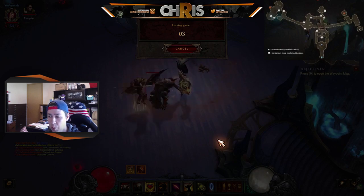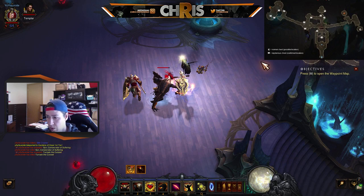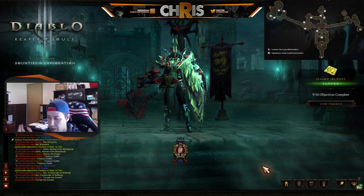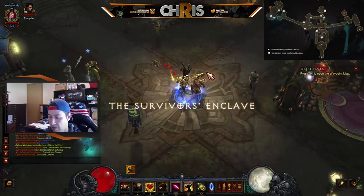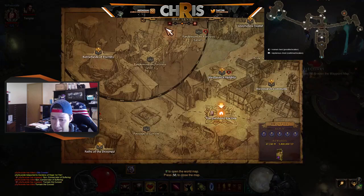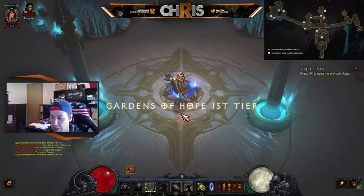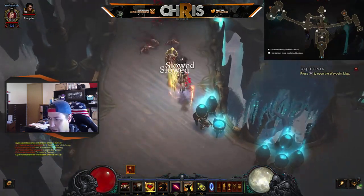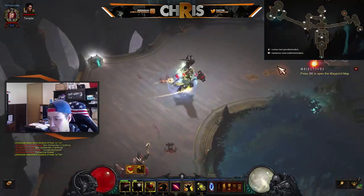You can actually play this on any difficulty, which is pretty amazing. I'm playing on Torment 1 just because there's less mobs, and that makes the screen more open to see the Mysterious Chest rather than running from a bunch of mobs — which you can do if you're playing on T13. I just switched down to Torment 1. Any difficulty really works, but if you're trying to farm treasure goblins for this, it's really not worth it.